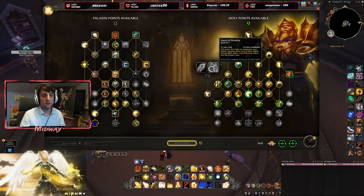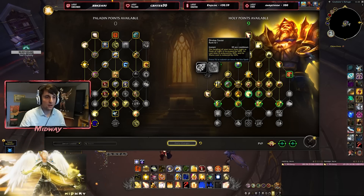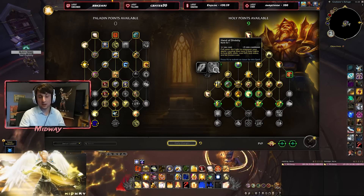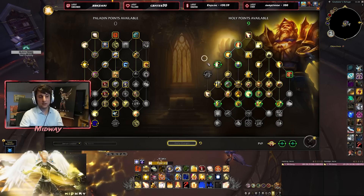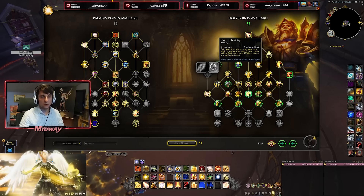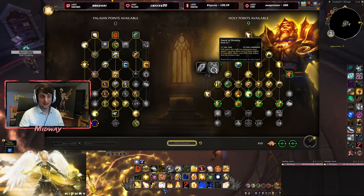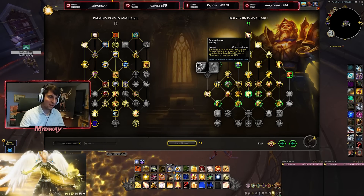New talent here: 1.5-minute cooldown — your next two Holy Lights are going to be healing a lot more, costing less mana, and be instant. It's like a stronger version of Divine Favor. So Divine Favor now has a real contender. This costs no mana and gives you quite a bit of single-target burst. Not sure if the points going down there are warranted, but it just might. For comparison, Divine Favor increased healing by 60%, this is 80% — but this affects two Holy Lights versus one. We'll have to see if the math adds up in context.